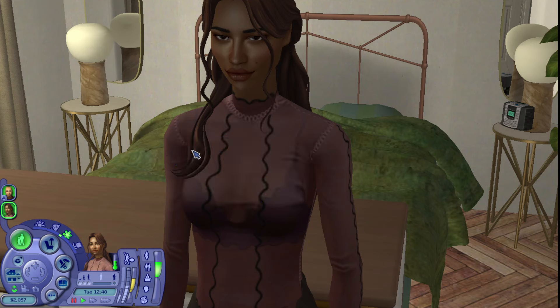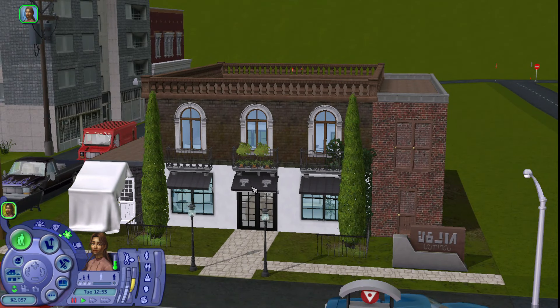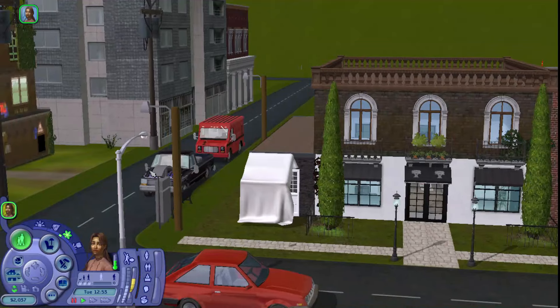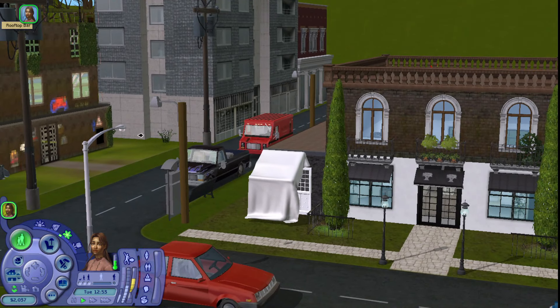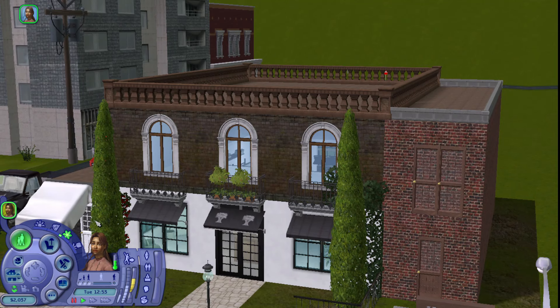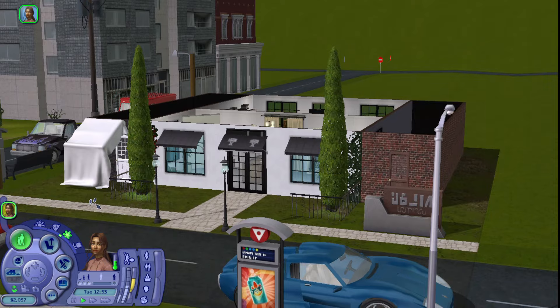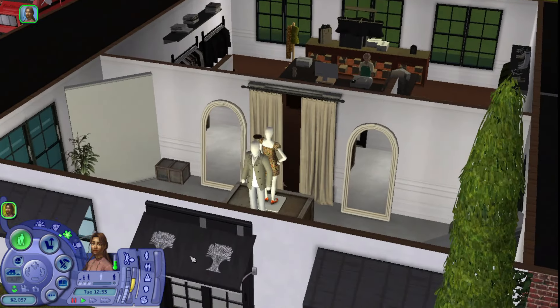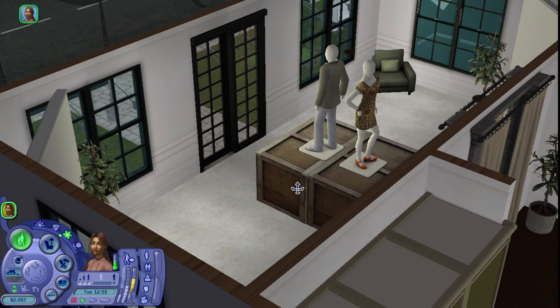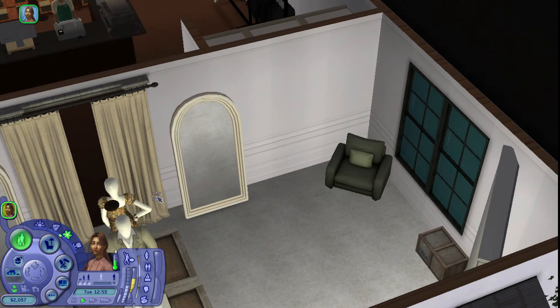Now that Trina is done we're going to walk to a community lot — the clothing store Chateau Chic. I did build it myself. It's supposed to look more like a downtown style build. I'm not done with neighborhood deco so the side is empty, but I have plans. Inside the entry way display area has a rustic feel with boxes, mannequins, large mirrors, and seating areas — kind of industrial, minimal, but still fashionable.